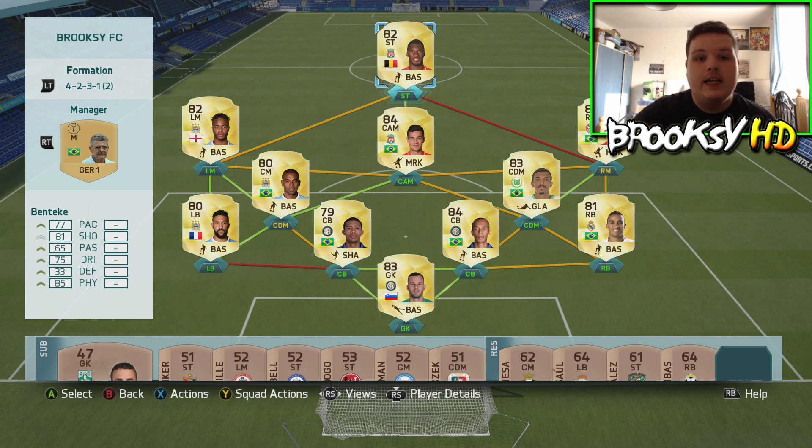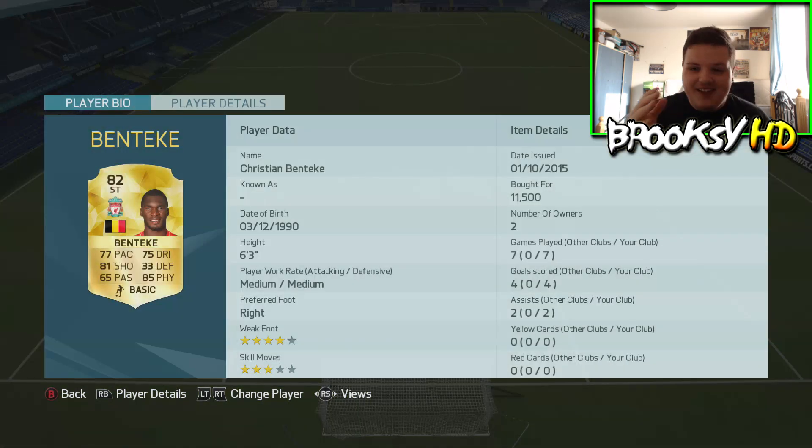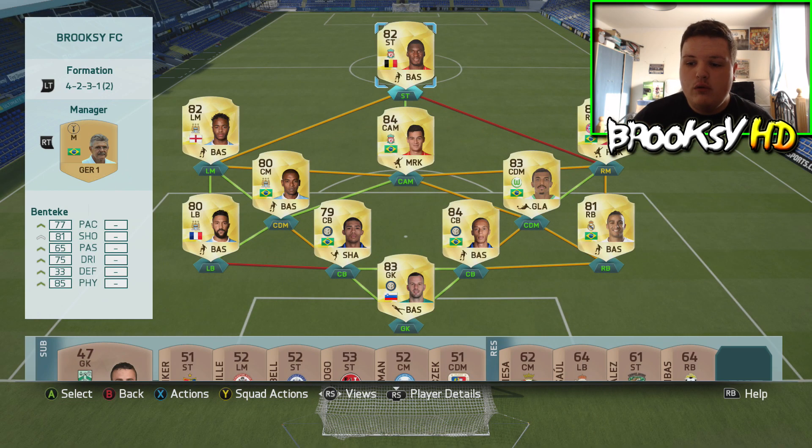Up top we have Christian Benteke — just a target man. Six foot three, costs around 12k — you just lump the ball into him and he'll score a header. This is the full team, which goes for around 200k, give or take 5-6k. Honestly it's the best squad I've used so far on FIFA.